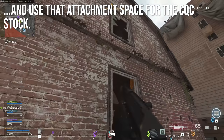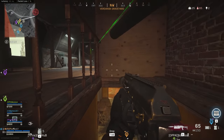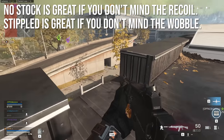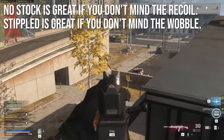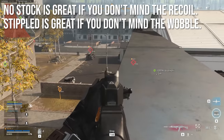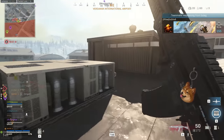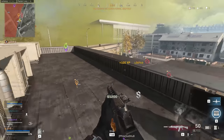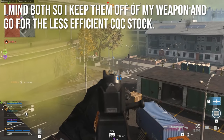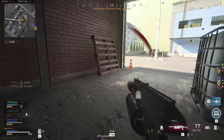Personally I went with the close quarters combat stock, which only has a minimal improvement to aim down sights time but doesn't have any real downsides. No stock is great if you don't mind the additional recoil or your sights being zoomed out a little bit. The stippled grip will speed up your ADS and sprint-out, but it adds aiming instability - a wobble - making the gun a little less accurate. Since I want to avoid both of those things, I went for the slightly less efficient close quarters combat stock because it maintains the amazing stability, predictability, and accuracy of the Bison that I like so much.